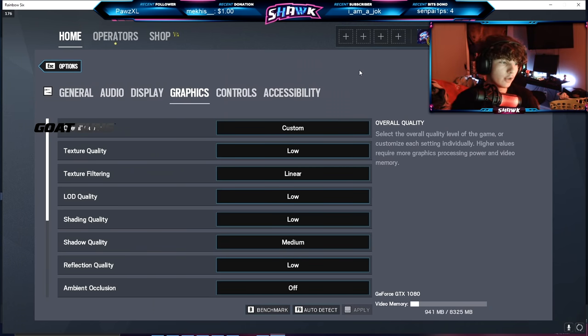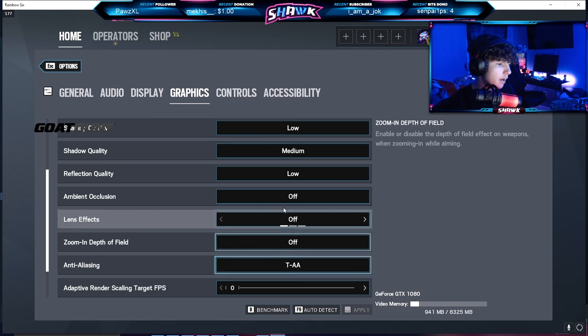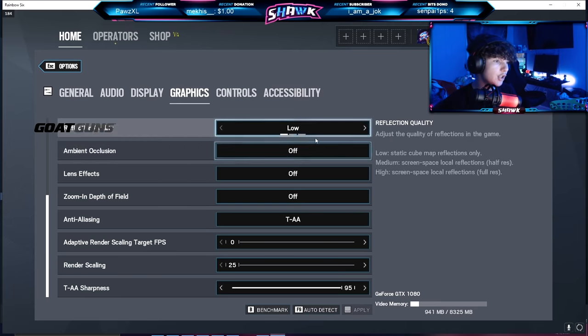Next up we have graphic settings. My graphic settings are custom — I have basically everything low or off besides shadows. Shadows I like to keep on medium for dynamic shadows. If you don't know what dynamic shadows are, they're basically moving shadows — the best example is that an operator has a shadow when you have dynamic shadows on medium or above, and when they move their shadow also moves. This can help you get some free kills if you see their shadow moving before you see them and pre-fire. So I have medium on for shadows for that reason.